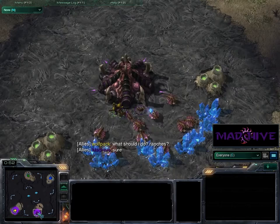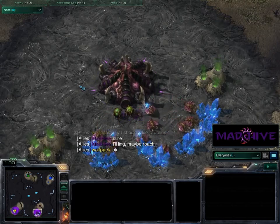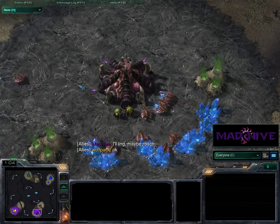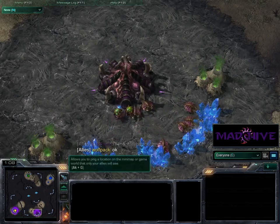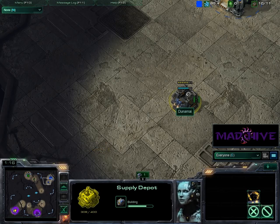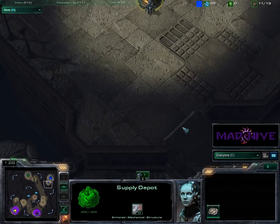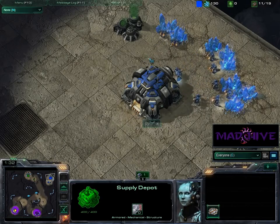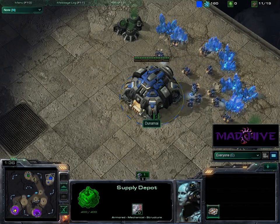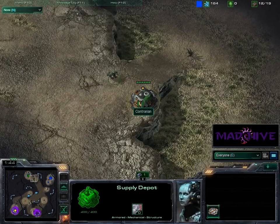I'm going to let Wolfpack take care of the Roaches, and apparently I'm completely undecided. I'm like, well if he's going to do Roaches, I'll do Ling, but I reserve the right to change to Roaches at the drop of a hat. Supply Depot out for Dunami — interesting placement. I'm not really sure why he's putting it there. I would think you'd either want to put it by your ramp or up near your base so you aren't losing mining time with that SCV. But he decided to put it smack in the middle of nowhere. Contrarian is doing a little more conventional by using his Supply Depot to wall in.